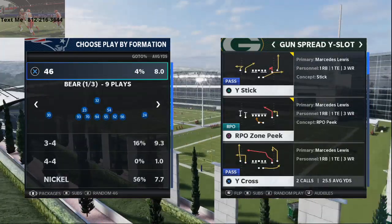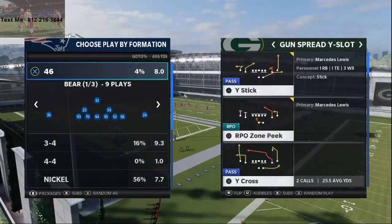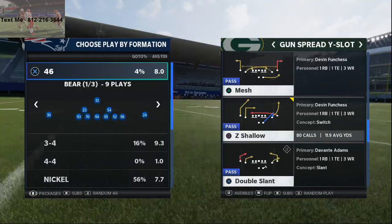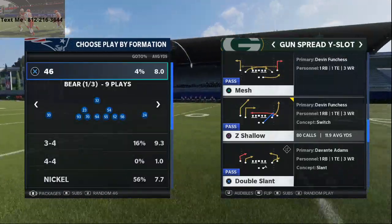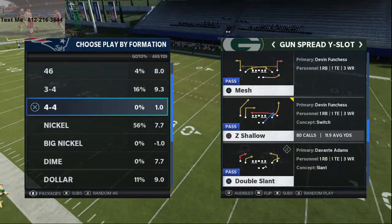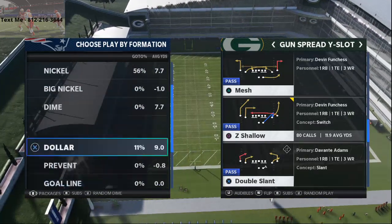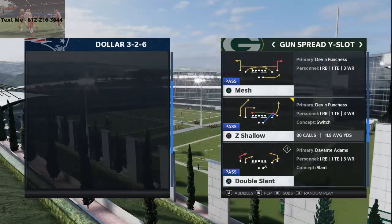Gunspread Y Slot — this is out of the Arizona Playbook. This is a tip out of my ebook. I talk about the Arizona Playbook a lot and I run this play a lot here at Z Shallow. If you enjoy some of the concepts I've been breaking down from Arizona, you can pick up my ebook — it's in the link in the description below. Both my offensive and defensive ebooks are out, so you can pick those up. We're going to be talking about how to beat cover four drop over the top.